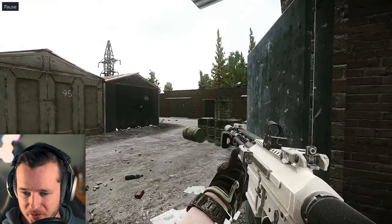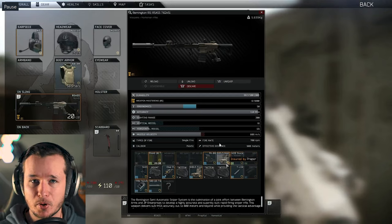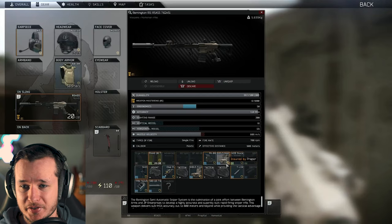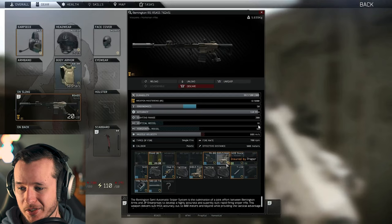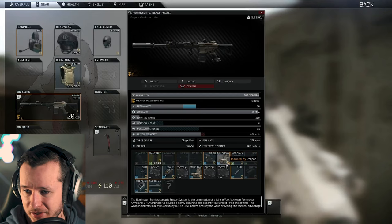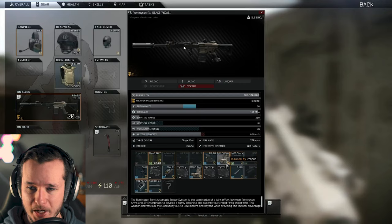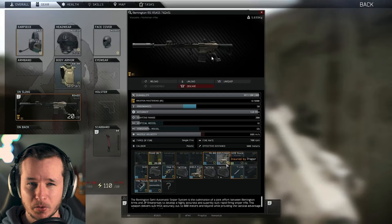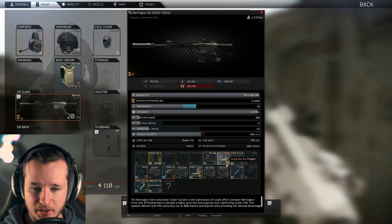Let's jump to his gear because it's very interesting. He's playing a modded RS RSS — a very nice weapon, but we should check the recoil. 61 vertical recoil seems a little too much for the RS RSS; you can get it down to 39. The MOE stock is okay — with it you can have more ergonomics. I would change the rail also, because right now 61 vertical recoil is a bit too much. But if you like more ergo, it really depends on you.